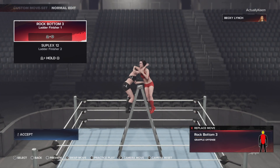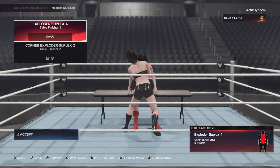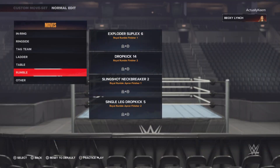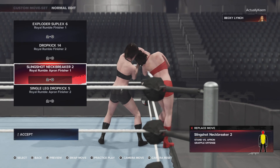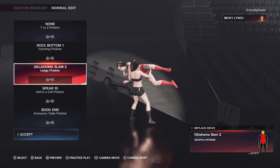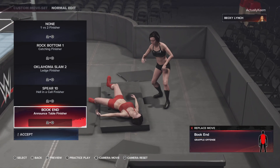Ladder match finisher: Rock Bottom makes sense because the Manhandle Slam is a Rock Bottom. Suplex 12 is her 2nd finisher — she should only have the Rock Bottom one. Table finisher is the Exploder Suplex 4, and then the Corner Exploder Suplex. Royal Rumble finisher is the Exploder Suplex 6. Drop kick, slingshot neckbreaker, single leg drop kick. No 1-on-2 finisher. Rock Bottom is her catch finisher, which makes sense. Oklahoma Slam 2 is her ledge finisher. Spear is to break the Hell in a Cell, which is her finisher. And then the announced table finisher is the Book End, which is Booker T's Rock Bottom.